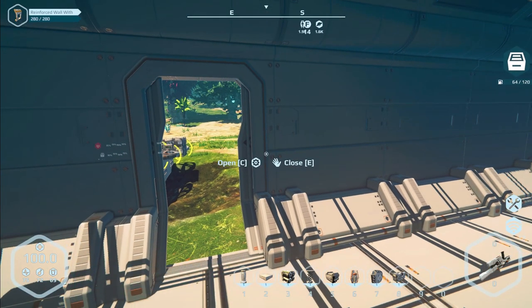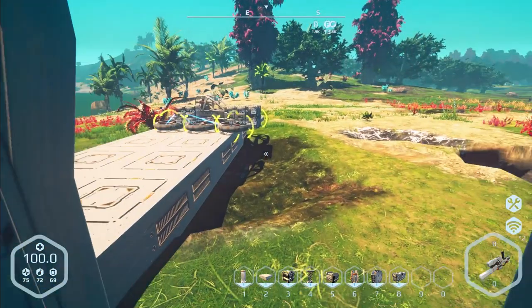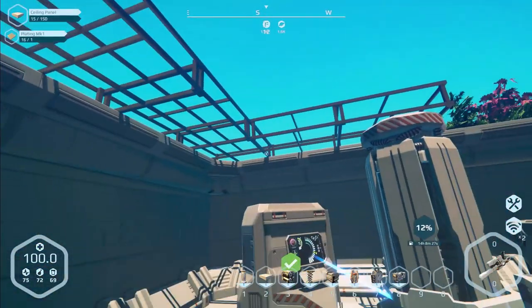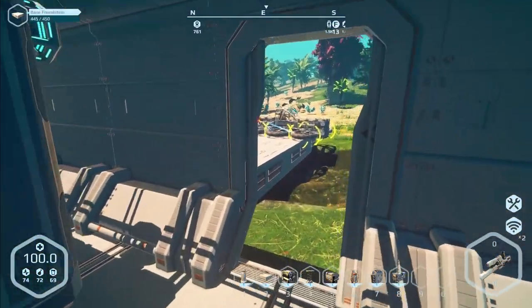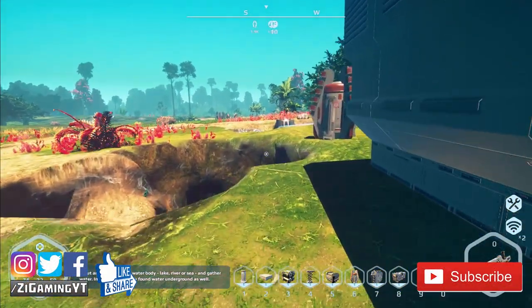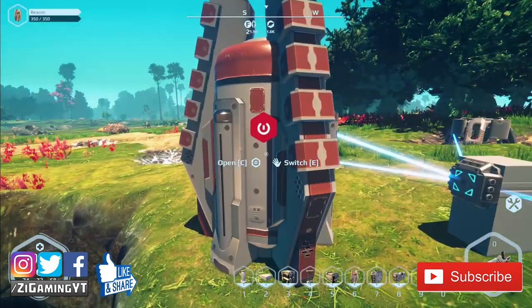What's going on everybody, Z here, welcome back to another episode of Planet Nomads. In this episode we're going to do base building again - we're gonna try getting the ceiling finished off, try getting things organized, we're gonna try to do everything. If you like the episode, definitely leave a like, and don't forget to subscribe.